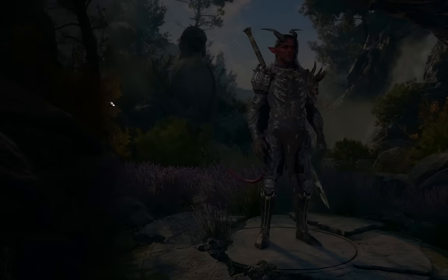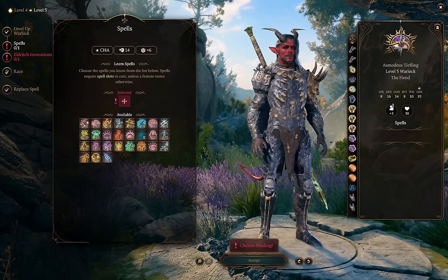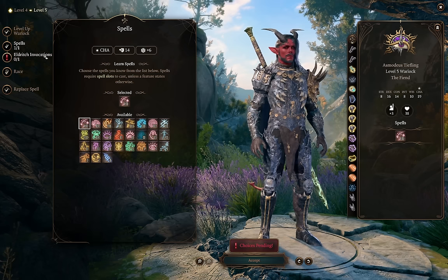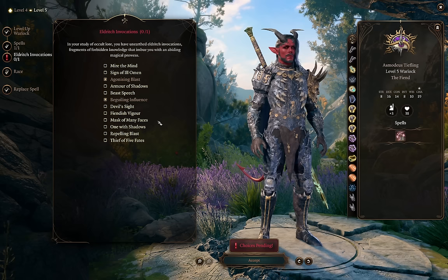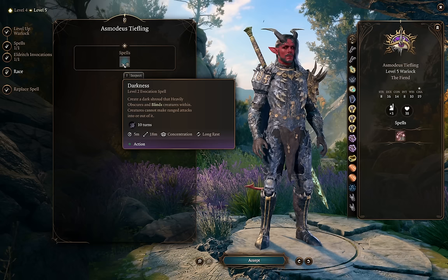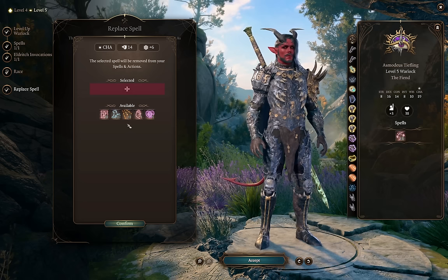At level 5 we have access to level 3 spells. I think you have to take Counterspell — even if you have another character that can take it, stopping a deadly spell in its tracks is just way too powerful to ignore. The wrong spell hitting your team could absolutely end an encounter, and in some cases an entire Honor Mode run. We get a new Eldritch Invocation here — you want to take Repelling Blast or Devil's Sight, whichever you haven't already picked up. Also as an Asmodeus Tiefling, we get Darkness now.